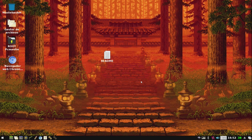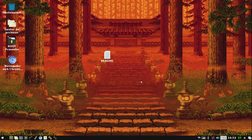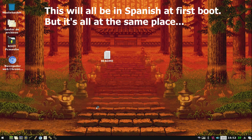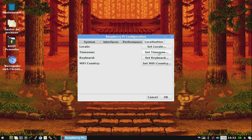First of all, this is just a preview image. This image is made by Salvador Liebana — he has a YouTube channel with his name. This image is called RaspbyGL. Salvador is from Argentina, so he speaks Spanish, so the image is in Spanish. But you can change this of course — all you need to do is go to Preferences, Raspberry Pi Configuration, and there change your locale.